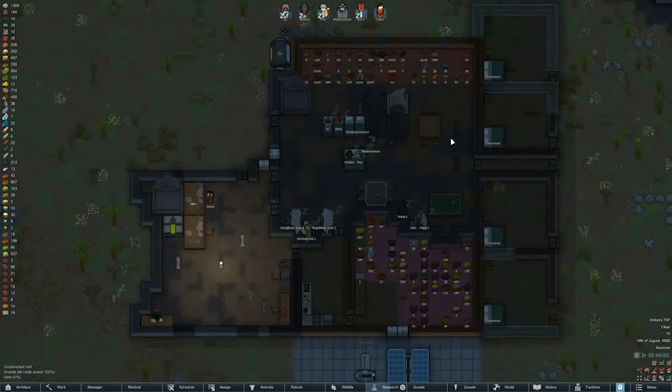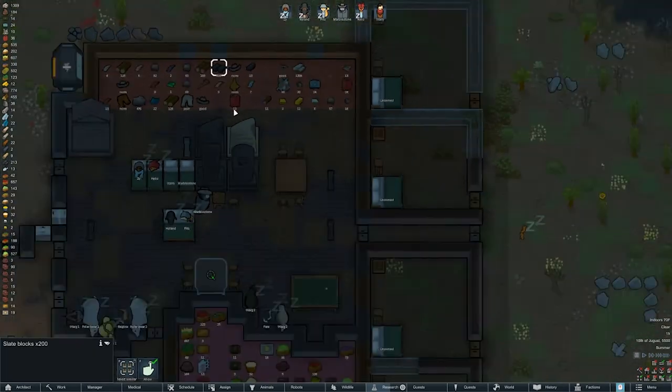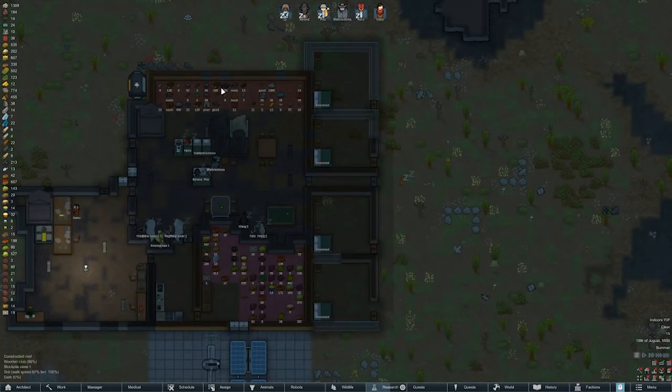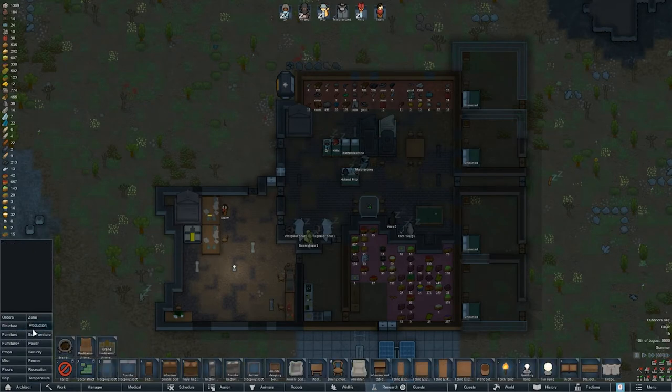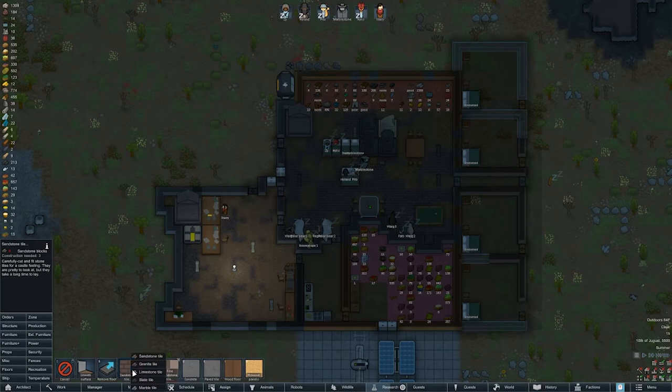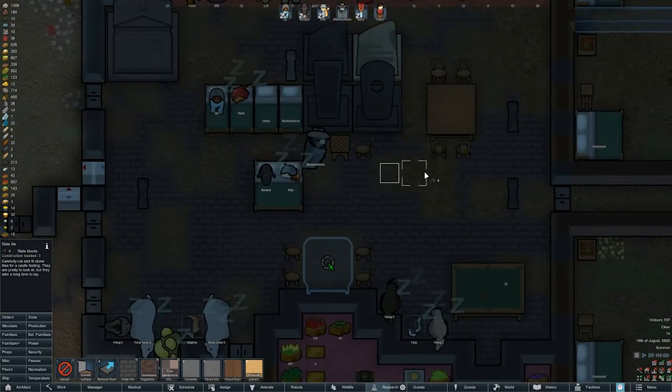I wanted to get waste disposal to hopefully cut down on dirt since we don't have interior tiles until we get the rest of these rooms filled out. We will be tracking a lot of dirt around, so waste bins could be good. However, I could go ahead and do slate tiles — it's gonna be ugly but we can fill in these gaps here.